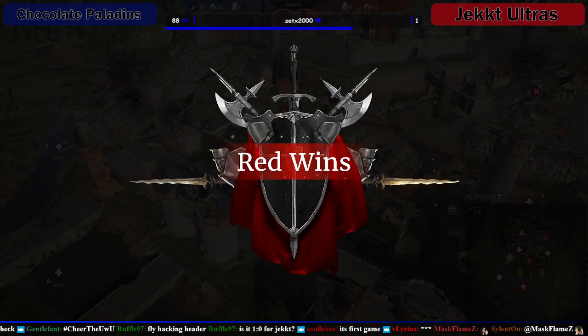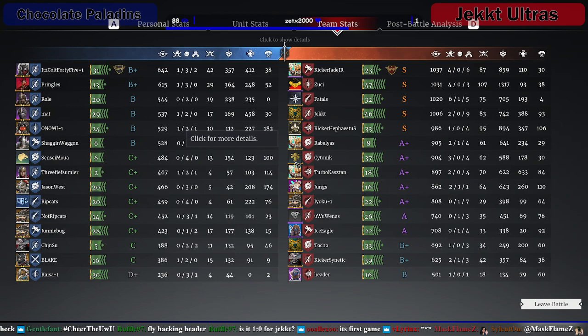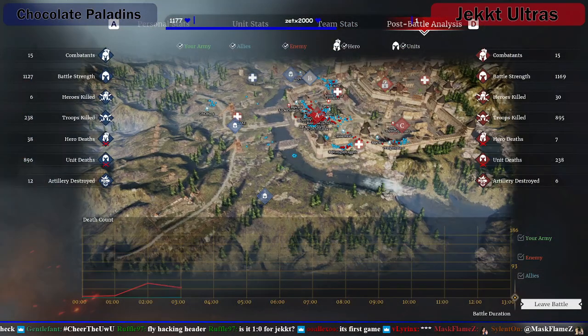Yeah, you don't really need to touch A. If you go B, come round that way, you draw your defenders into open land so you can treb them. And also, if you cap C, it's a home point drive — so A's irrelevant if you leave it alone. Congrats to Jekt Ultras — good showing, boys. Header, bottom of the team — wow. Just getting dragged to the finish line by Kicker Jade. Jekt killed 30 heroes — that is huge. Chocolate only got to kill 6. Holy crap. That was a mixture of the wrong unit and the wrong strat. You just can't push that right side on that wall — there's only two places to come down and they're two narrow stairs.